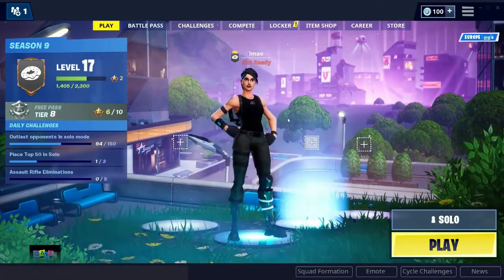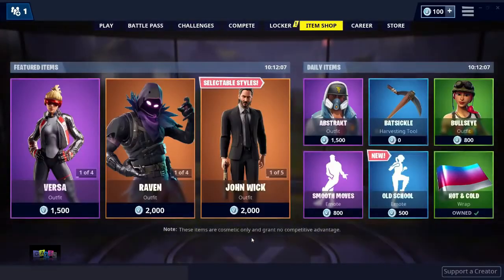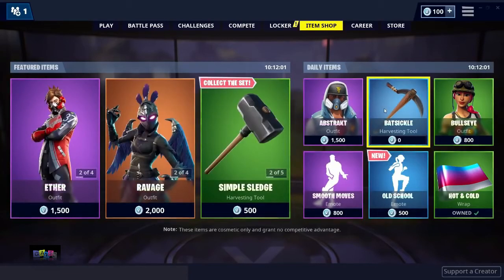Once you have done that, press News, then go to the Item Shop. The Batsicle should now show zero V-Bucks. I'll go ahead and purchase it — three, two, one.